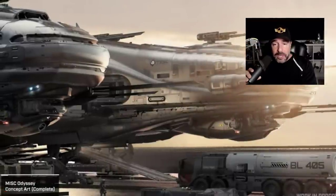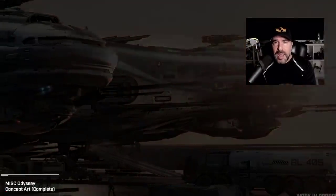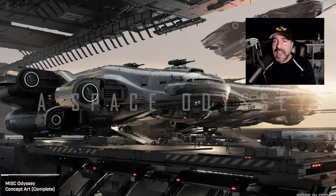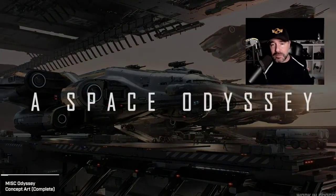A metric ton of new images, not only on the MISC Odyssey, but also on the Vulture, the Hull A, the Scorpius, and the Banu Merchantman — all in one episode. This was an epic episode of Inside Star Citizen. Let's dive right into it.